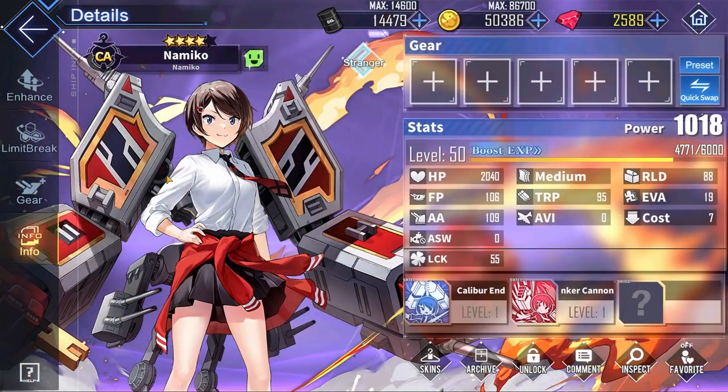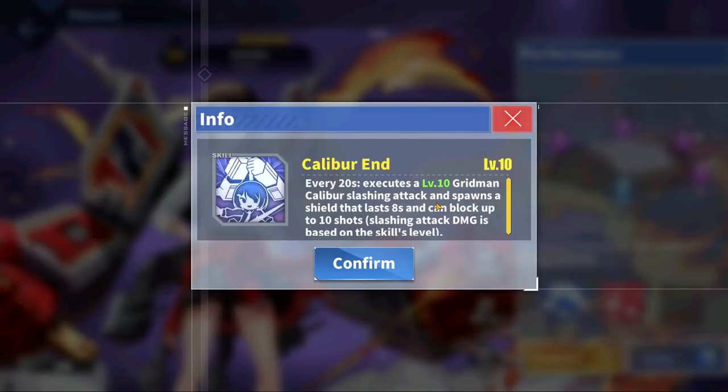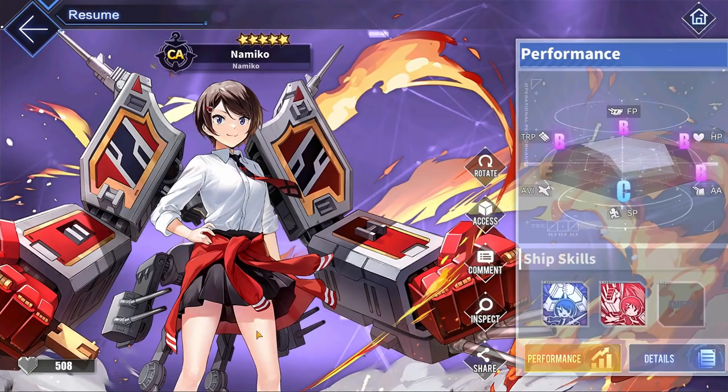Last of all, we have Namiko, an elite rarity heavy cruiser. For her stats, there is literally nothing noteworthy, except she actually has the lowest evasion stat of all heavy cruisers at a depressing 40 at level 125. For her skills, her blue skill activates every 20 seconds and fires a special slashing attack. She also spawns a shield that blocks up to 10 shots and lasts up to 8 seconds. Her red skill enhances her secondary guns, and every 15 seconds there is a 70% chance to fire a special barrage.